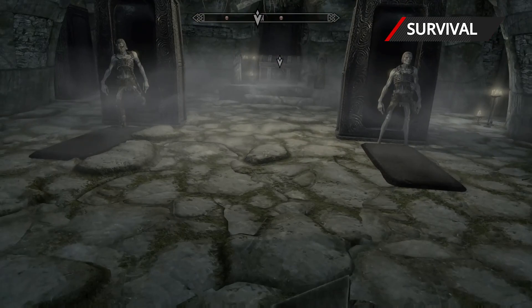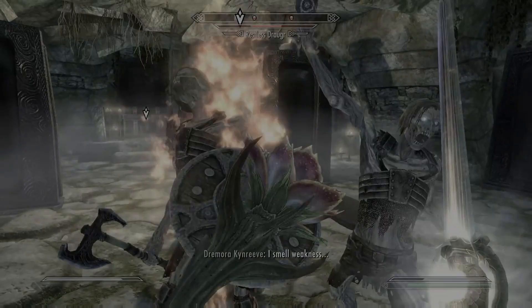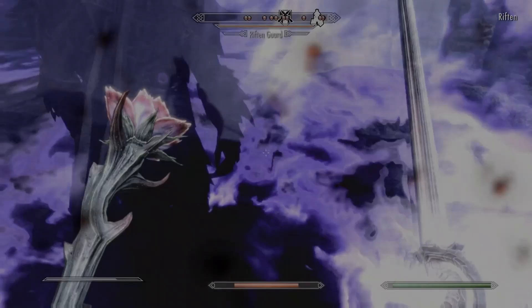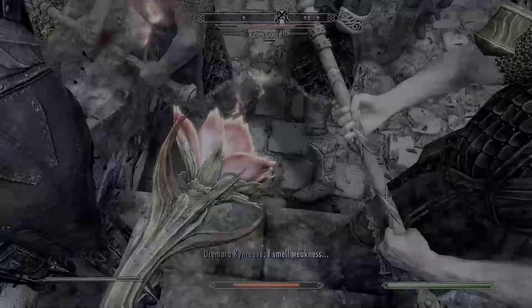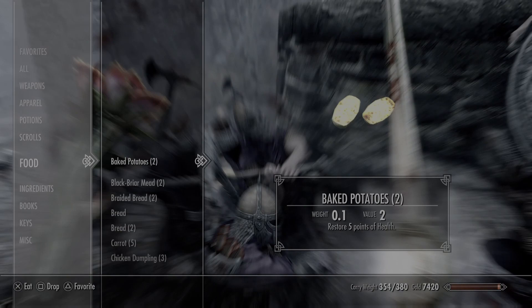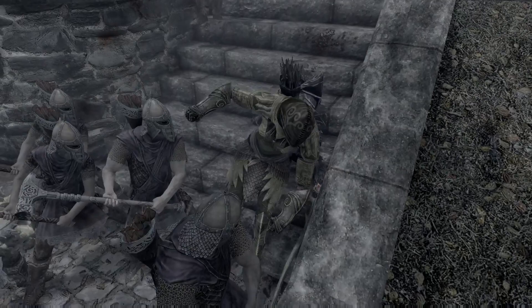If you enjoyed Survival Mode in the likes of Fallout New Vegas, then you'll want to install it for Skyrim. Survival Mode makes eating, drinking and sleeping essential if you want your character to survive. It also removes the fast travel ability, meaning you'll need to trek your way on foot or via a horse. Weather will also affect your character, so if you're cutting about wearing nothing but your pants, you're going to have a bad time. Worry not, as you can create camping supplies to build a shelter if you get stuck on a mountain and are too far from an inn.